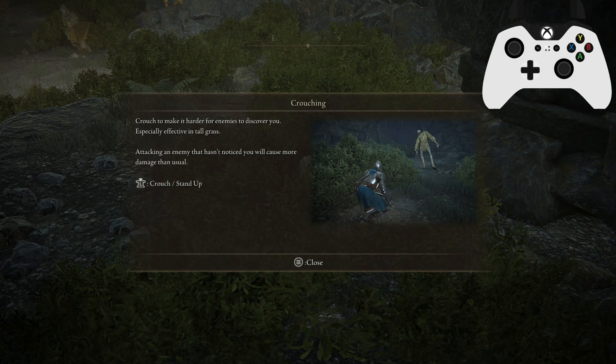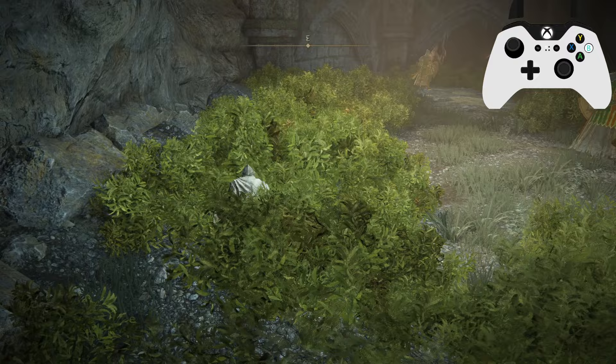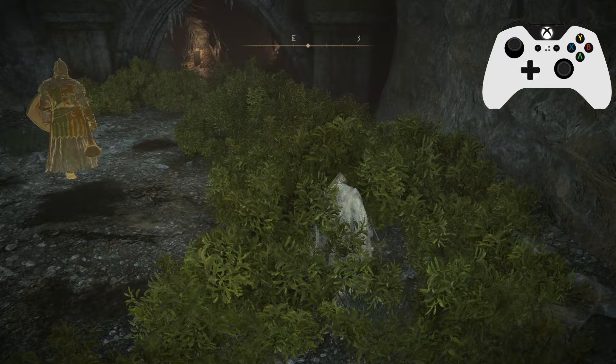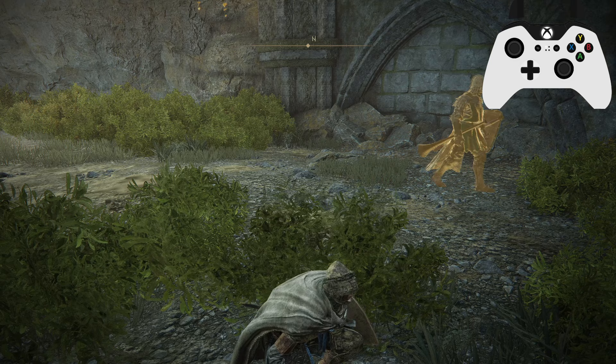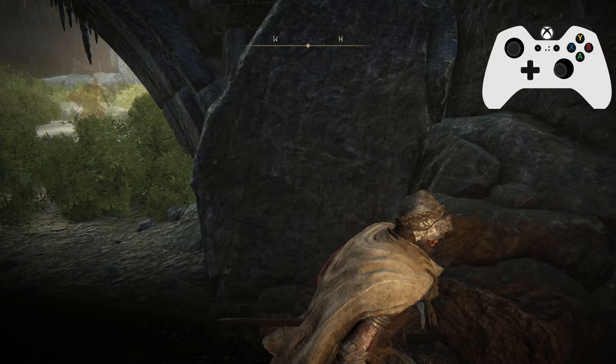Crouching is especially effective in tall grass. Attacking an enemy that hasn't noticed you will cause more damage than usual. You need to be undetected, so keep an eye on where they're looking. He's going to wander over that way, so I'm going to wander over this way and wait for this one to turn around. Then head over to the grass and wait for him to turn around again. There we go — and now we're through to the next section.